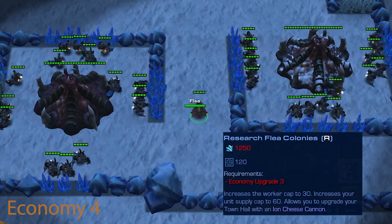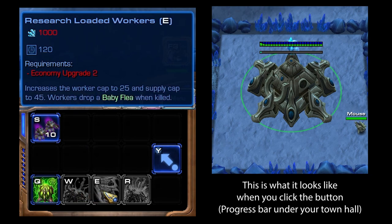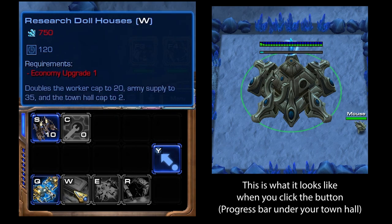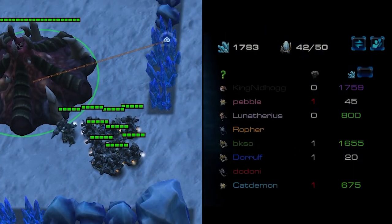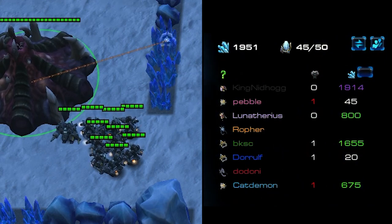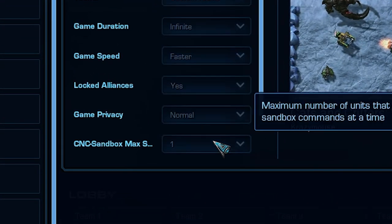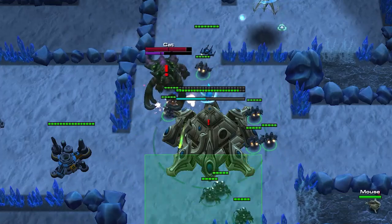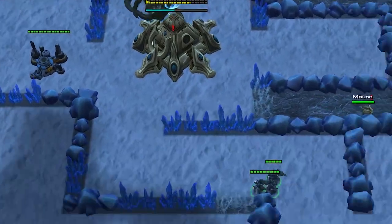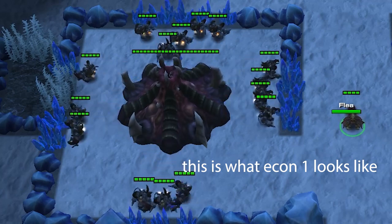In order to progress your economy level, you need to select your base — which I'll now refer to as your town hall — and click the button at the bottom. You'll be able to see each economy upgrade, but you can only select the next one available. The hotkeys QWER will be the same regardless of which race you pick, but the icons will look different. Making workers costs cheese and time, and progressing the economy level also costs cheese and time — two minutes to be exact, although most arcade games run faster so it's more like 100 seconds real time. Both of these things can be attacked. You can lose workers to a cat attack, and you can also lose your town hall the same way. If you lose your town hall, your economy upgrade won't go through. Your early game goal in most games will be to get at least economy level one.